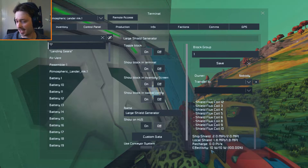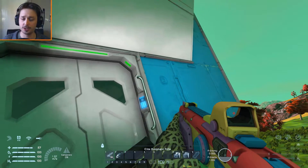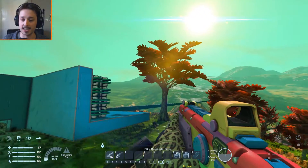The effectivity is basically the shield's strength. If I was to damage it with rockets, the percentage would go down. And when it hits zero, the blocks can then start to take damage.